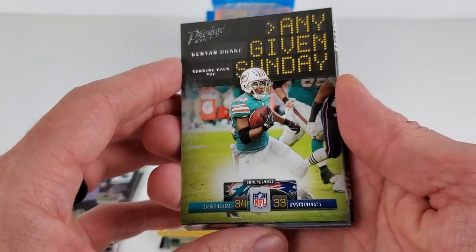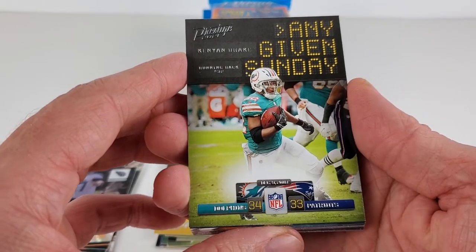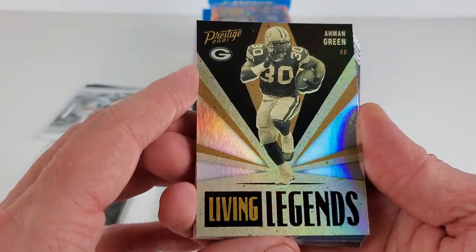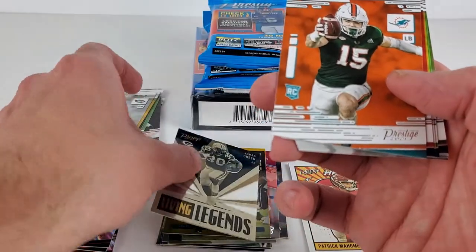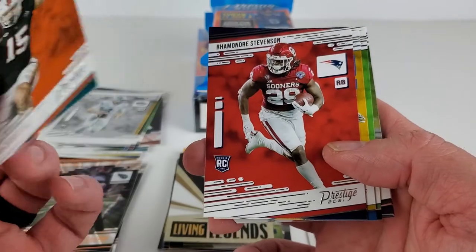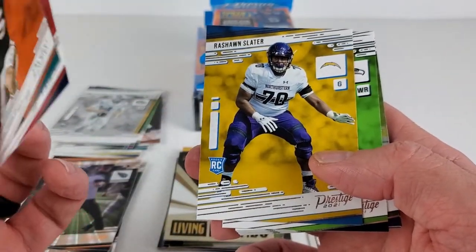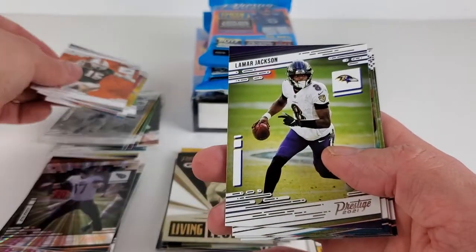And a Kenyon Drake. A Living Legends of Ahman Green — a few Packers fans. Jalen Phillips — might get some playing time now that Harris is out there, this week at least. Rashawn Slater and Dwan Eskridge ending out our rookies.